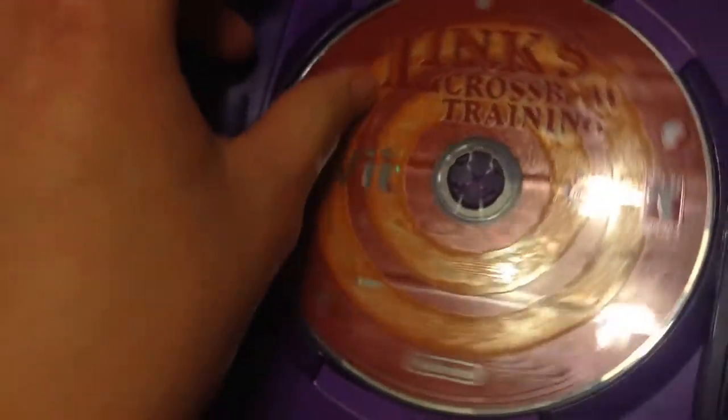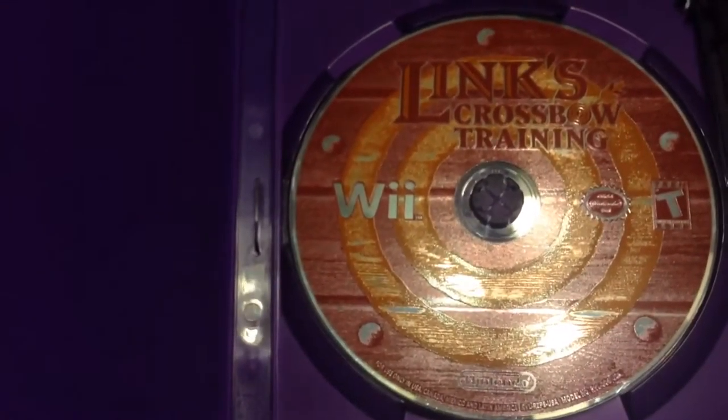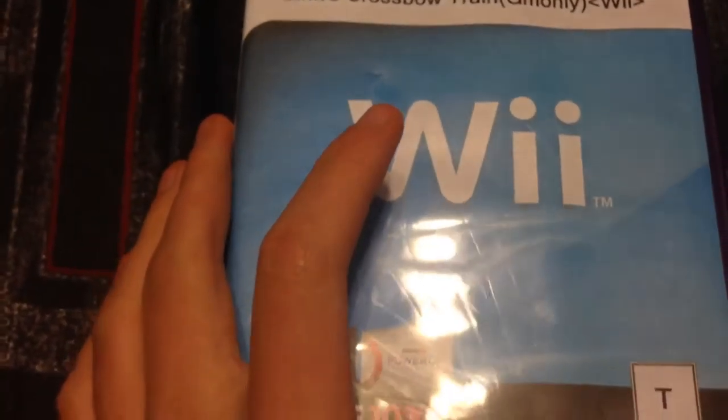The next game is Link's Crossbow Training for the Wii. I don't have the proper case for this — it's just a cardboard cover — but here it is. This game is an on-rails shooter. It's not a traditional Legend of Zelda game, but it's still a lot of fun and a pretty fun game to play with friends to try and get high scores and beat each other.